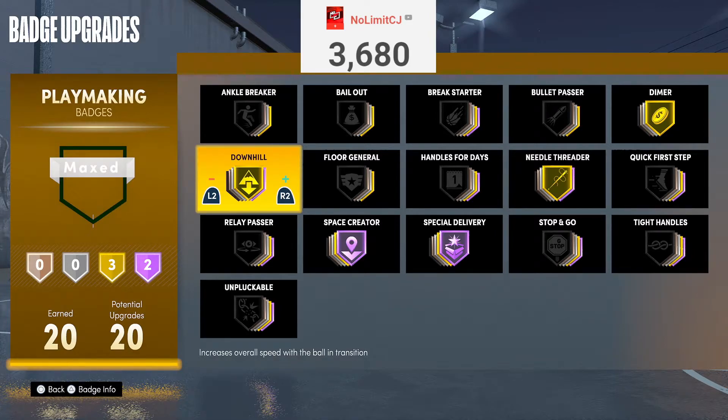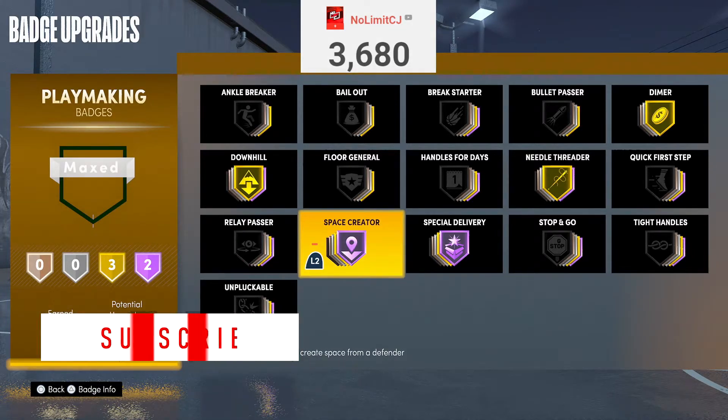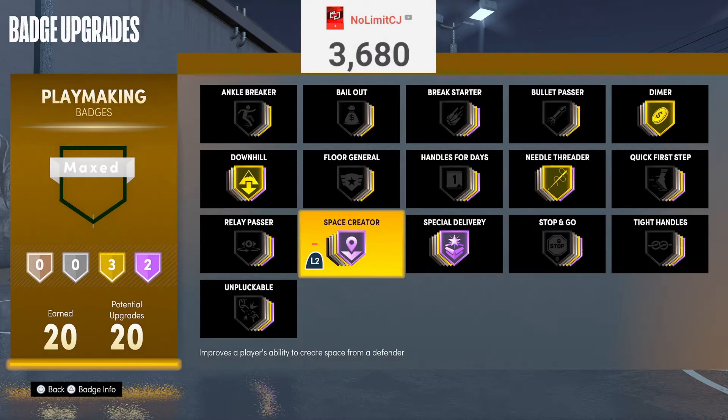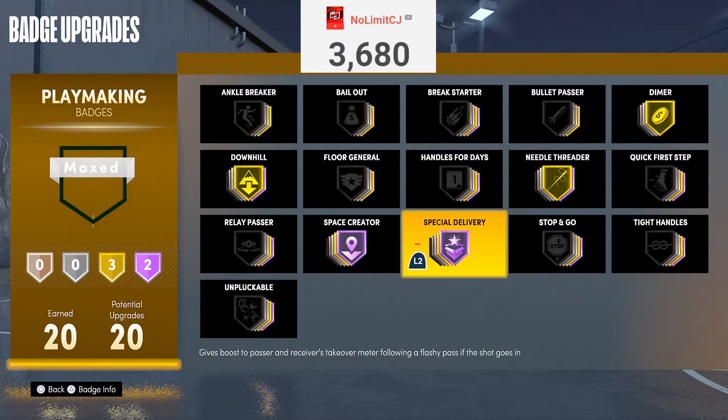Next badge is Space Creator. I don't really know how broken Space Creator is this year. Ankle Breaker and Tight Handles already give you ankle breakers off step-backs, so I'm not sure what additional state Space Creator provides. If anybody knows, let me know in the comments — I accept criticism. I put it in B-tier just because I'm not sure how it works, but it still catches ankles on spin moves and step-backs. I think you could do that with the Shock Drop takeover anyway, so I don't think you need it.